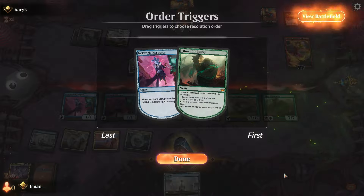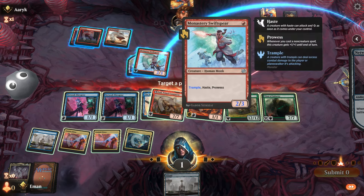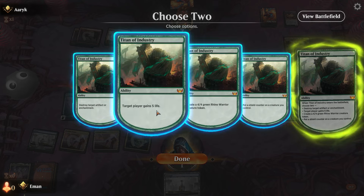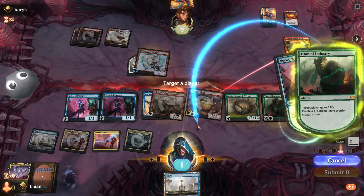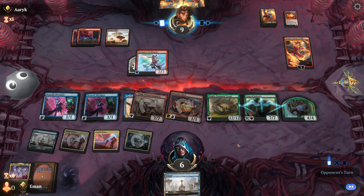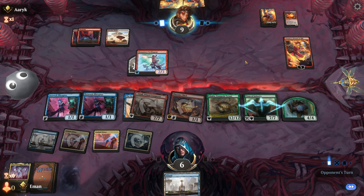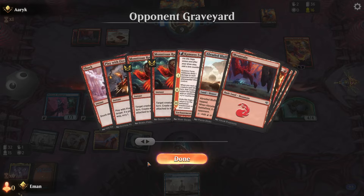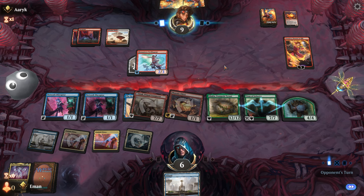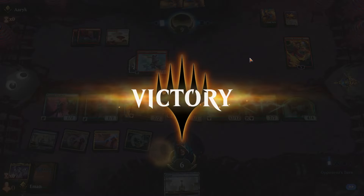Target a permanent — what to tap? Titan of Industry — gaining the life and a 4/4. I need like two burn spells here. I do have Lightning Helixes in the deck — two Lightning Helixes. Or a shock and a Lightning Helix because this can do one. Whew, got there against mono red! Close one, GG.